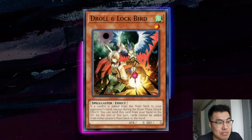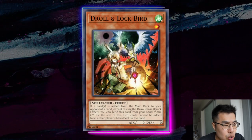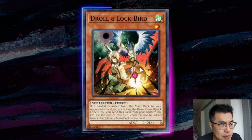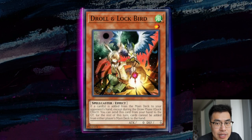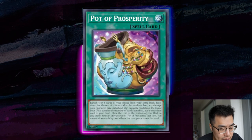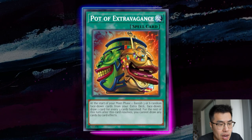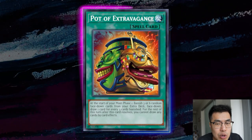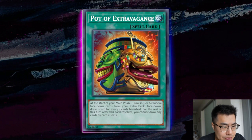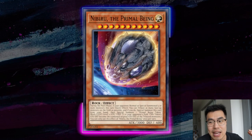Next is Droll & Lock Bird — I know this card gives me PTSD and I said it was bad, but against this deck it's very powerful. Everything adds: Robina adds, they resolve it, add Eaglin, normal summon Eaglin effect, and then we can chain Droll & Lock Bird — meaning they're not going to be able to add or normal summon off of Eaglin, which is crazy good. In addition, they play Pot of Prosperity, Pot of Duality, and even Pot of Extravagance, so Drolling off any of these pots means they're probably skipping their turn, because this deck relies heavily on adding to get into their bigger birds like Empen.